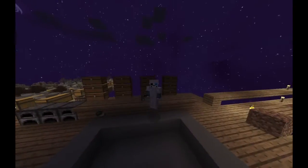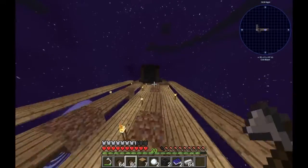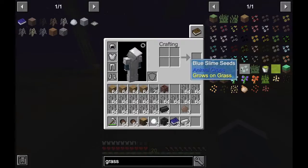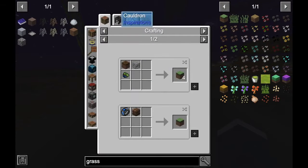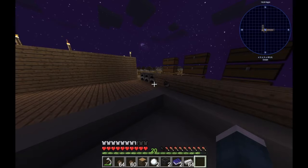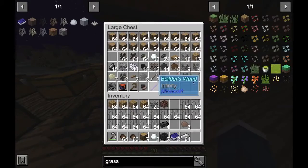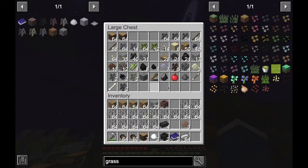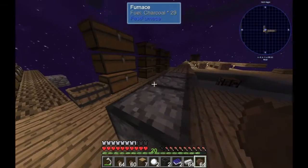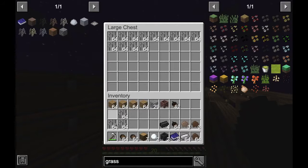Hey guys, welcome back to another video — this is the third or fourth episode, I don't remember. Anyway, we're going to get a few new saplings. I was looking for grass and found out that any leaves in mud works, so we're going to do that in a crushing tub full of dirt. I also have a bunch of iron bars because I'm going to make a filing cabinet, which is pretty cool.